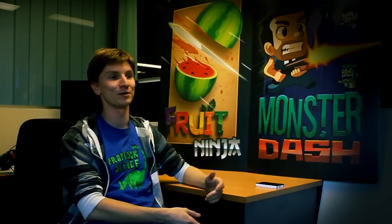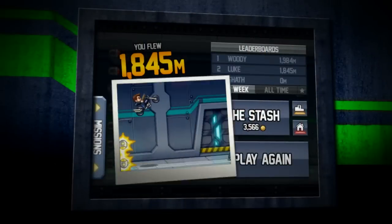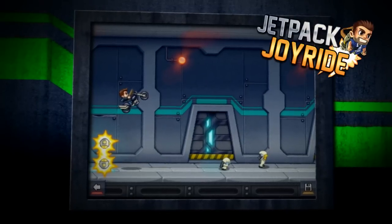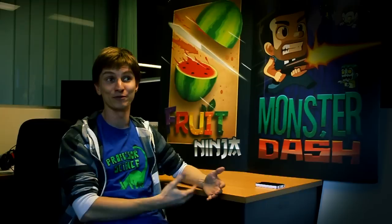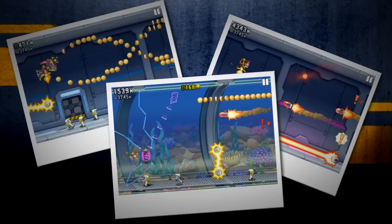You finish it, you've got your score and how many coins you collected. You also get this little Polaroid photo. You can press it and it zooms up full screen, you can check it out, you can save it to your camera roll. In the future you'll be able to post it to Twitter and Facebook. Sometimes you just get incredible screenshots, incredible little action moments.